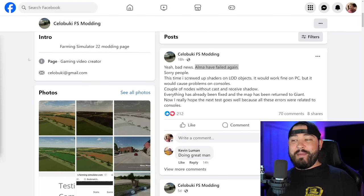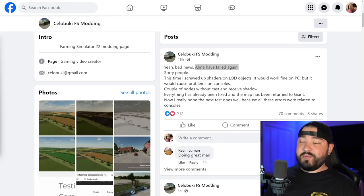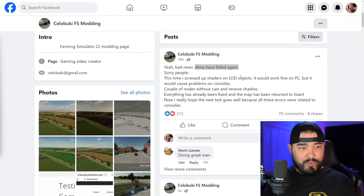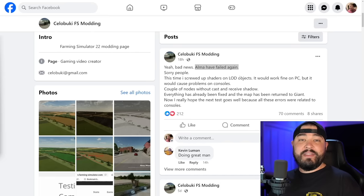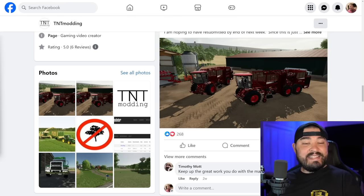Jumping over to some modder news — starting with Celibuki, who says their map Alma Missouri did fail testing again. This was on LOD objects, causing an issue on console testing that worked fine on PC. Either way, everything has been fixed up and the map is back with Giants for testing.